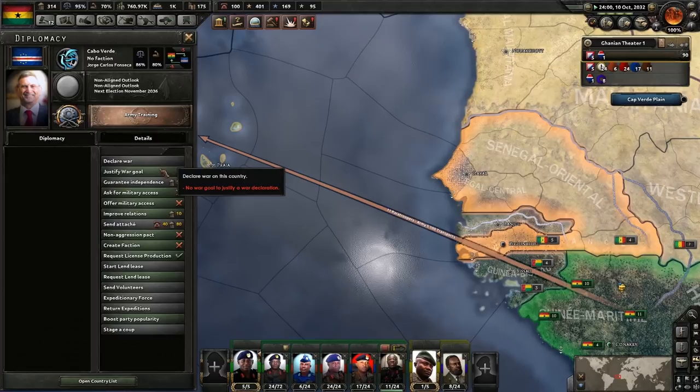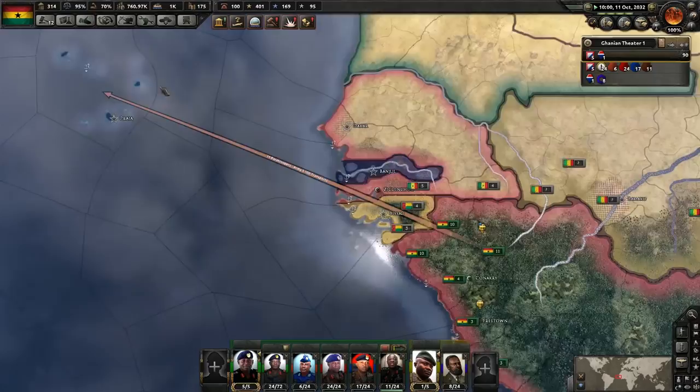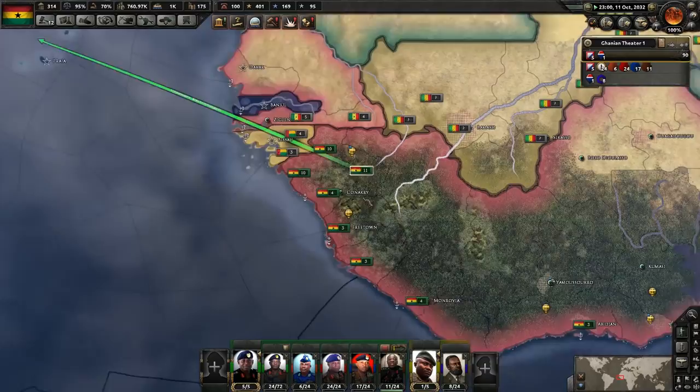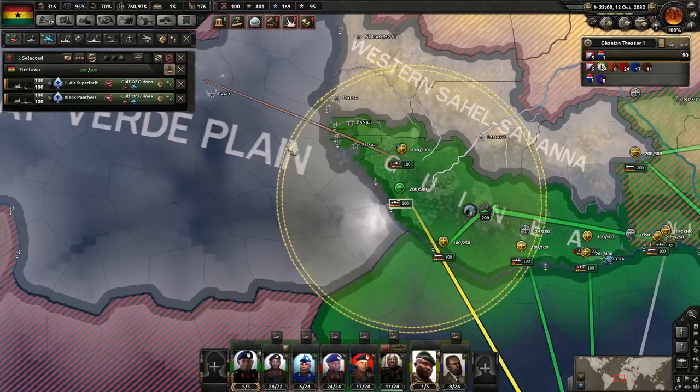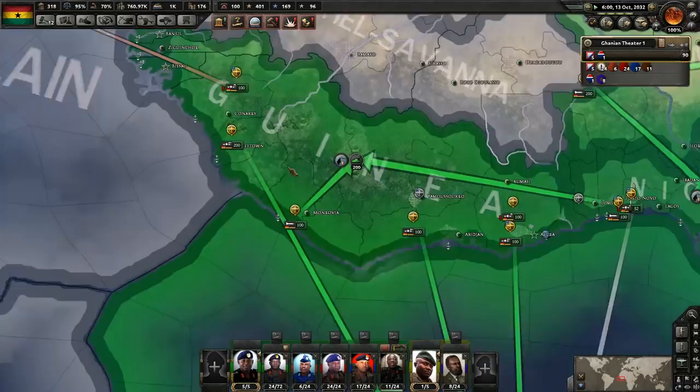Let's go ahead and justify war — do it. We have 200 fighters stationed here, ready to go. I wish we had the longer-range fighters, but we have what we have.